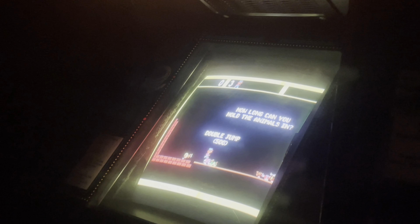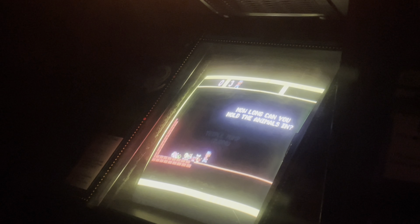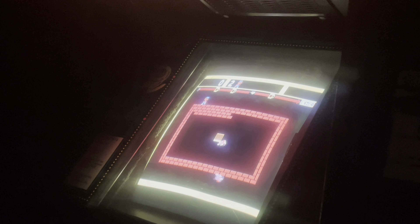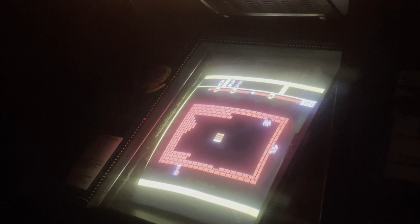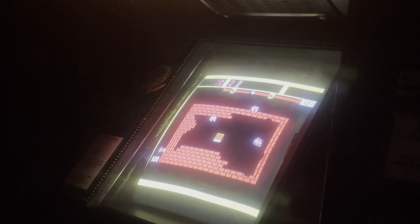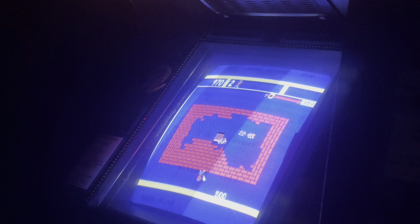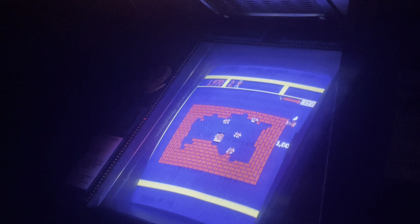Taking a look at Zookeeper — how long can you hold the animals in? See the animals and their relative point values for either jumping over them or keeping them captured. Starting off with three lives, you are Zeke the Zookeeper, running around the perimeter of the center enclosure laying bricks to keep your escaping animals in. They chip away from the inside while you build up the outside. Every once in a while there's an opportunity to grab a net and send them packing back into the middle.